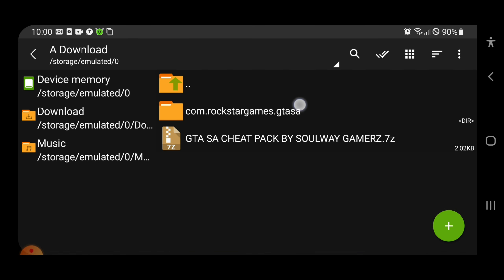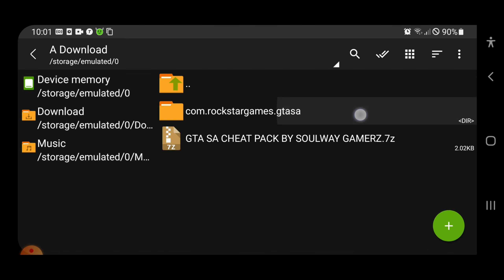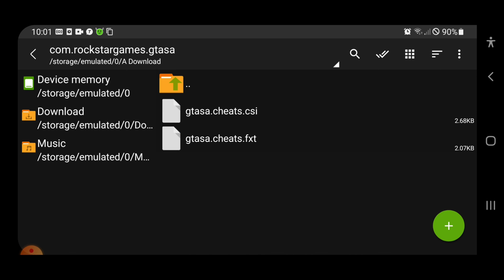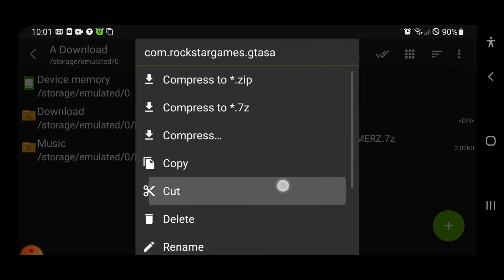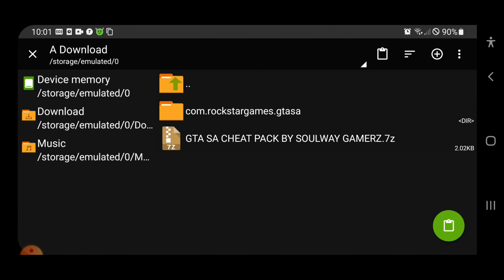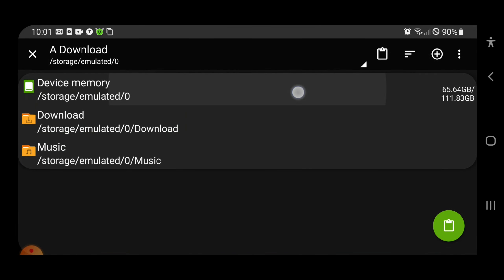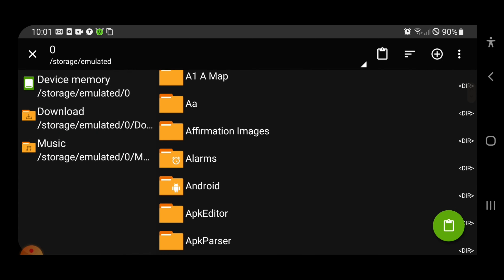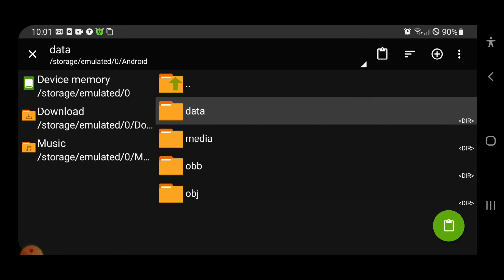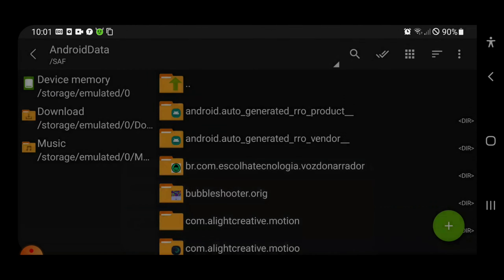After extracting you will get a folder named com.rockstargames.gtasa. This folder contains your cheat scripts. Long press it, then select cut. After that go to device memory, then Android, then data, and paste it right there. After that your installation is done. Now you can open your game and enjoy the mods.